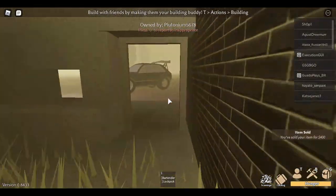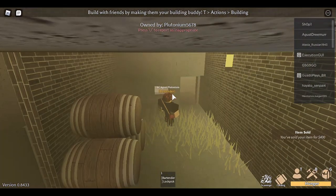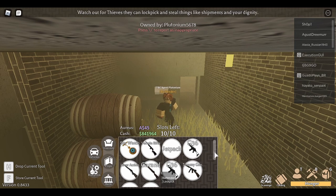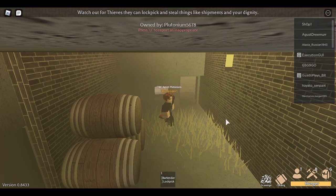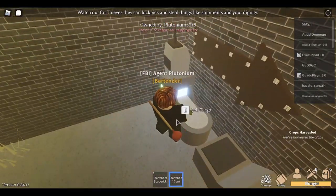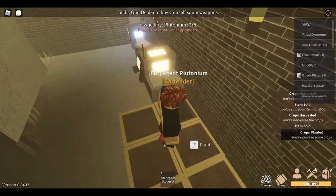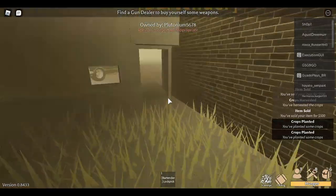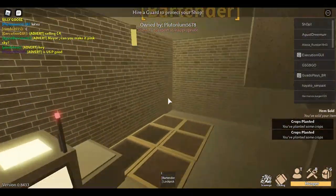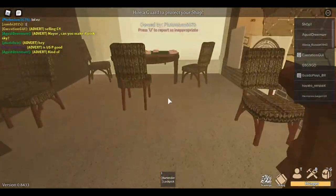That's the last box of scraps — 400 times four boxes equals 1,600 bucks easily made. There's the money. Nothing special in my inventory. I'll harvest some of this corn to make a little extra and replant it.